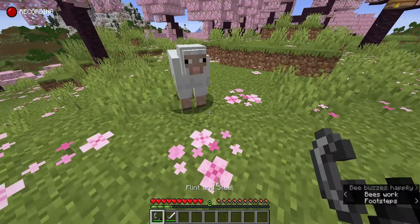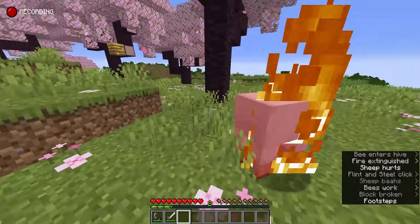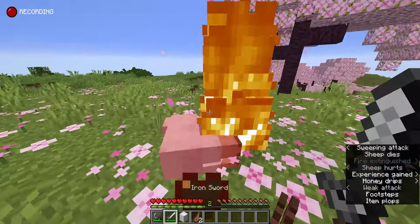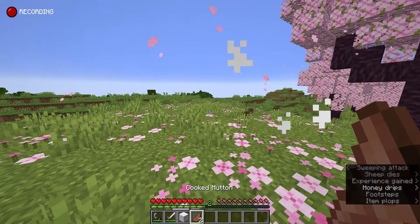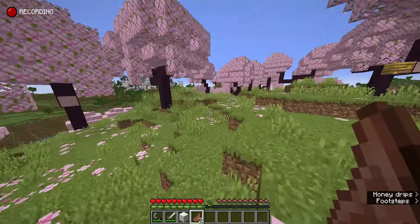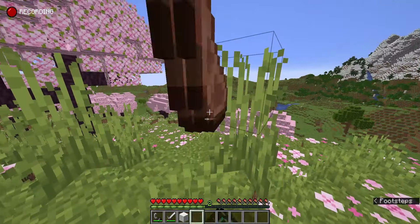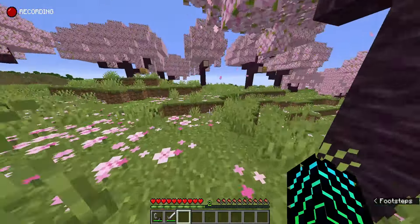The first Minecraft hack is kind of an early game one. It is lighting an animal on fire and then killing it. This will cause it to always drop cooked food. This will make your food much better, and you won't have to spend a lot of time waiting for food to smelt in a furnace. This will save you a lot of time and a lot of coal.